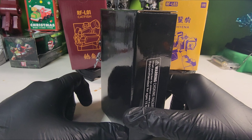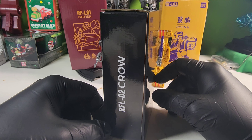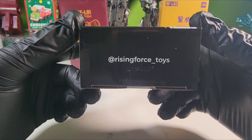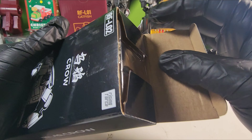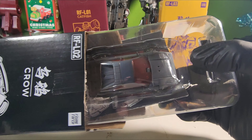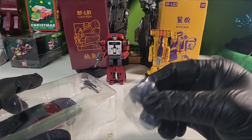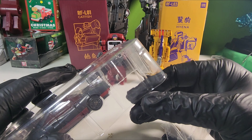Here is the front of the package, warning on the side, nothing on the back, RFL02 Crow on the side, him on the front, Rising Force on the top and bottom. Let's just open up this package. This is a third-party company's take on Menasor, and you can see the guys in the back there.